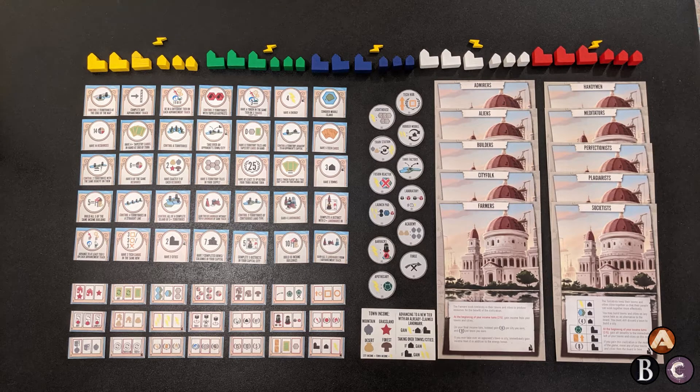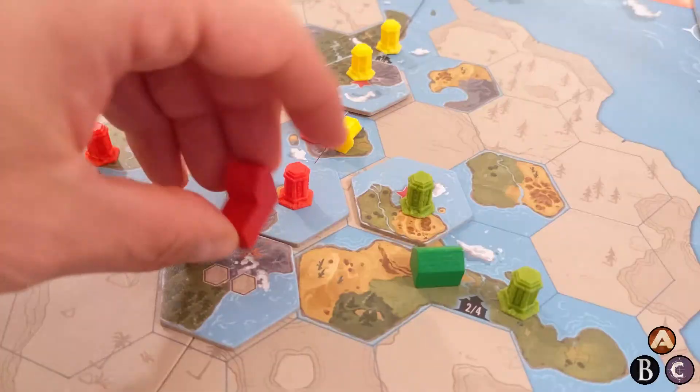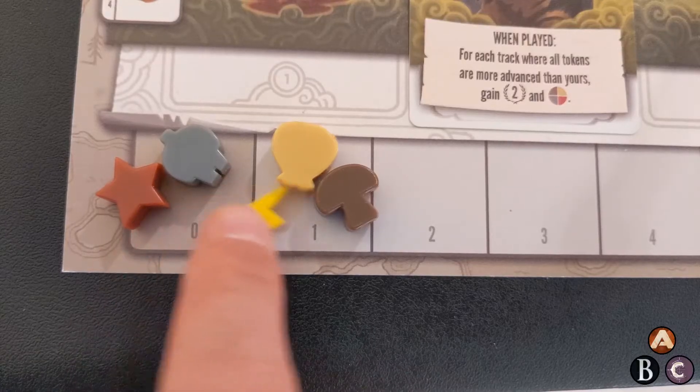Energy is a fan expansion for Tapestry by Sam Gray. With it, you get new achievements, more powerful landmarks, towns and cities that produce resources, and energy.